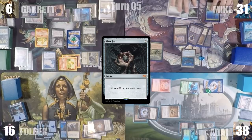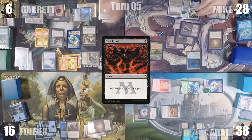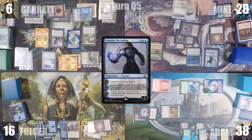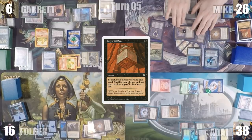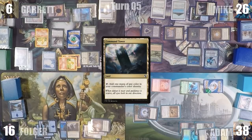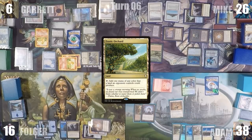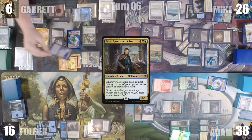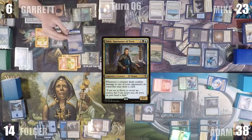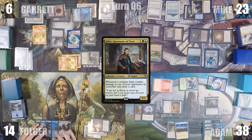During Mike's upkeep, he lets his Mystic Remora die, pays for his rocks, and loses his Mana Crypt trigger, taking three damage. In his main phase, he casts Dark Ritual adding three black, then casts Tezzeret the Seeker. Tezzeret resolves and Mike untaps Mox Sapphire and Mana Crypt. He casts Imperial Seal, fetching a card to the top of his library, then casts Ancestral Recall drawing three. He plays a Command Tower and discards to hand size. During Adam's upkeep, he pays for his artifacts from Kataki. He plays an Exotic Orchard, recasts Edric, and attacks Folger with Kataki, Garrett with Derevi, and Mike with his Frog Lizard. Garrett blocks Derevi with Narcomoeba; the others take damage. Adam untaps Caracas and an Exotic Orchard and draws two cards. During Folger's upkeep, he pays for his rocks from Kataki, glares at the Sphere of Resistance, and passes the turn.